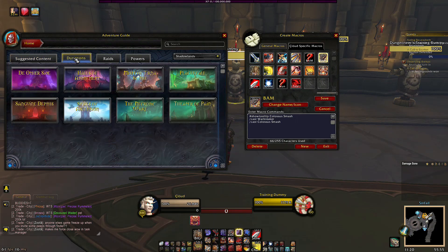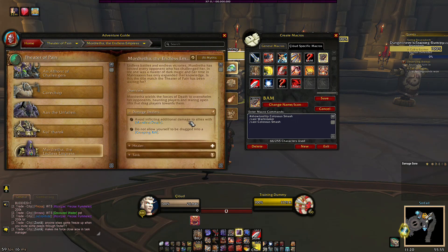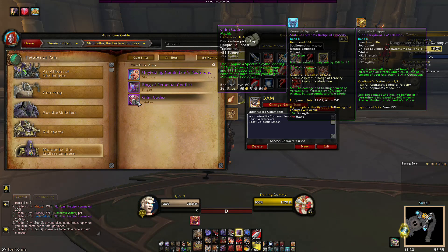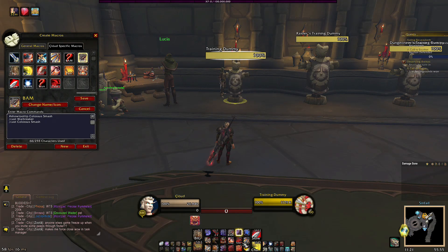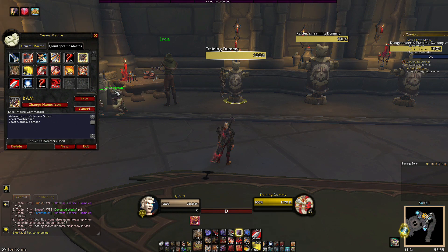If I go to dungeons, say Theater of Pain, this trinket right here — if I get the Grim Codex — what I would do is I would take this Grim Codex and macro it in with my smash. So when I charge and smash, it would pop War Breaker and that trinket at the same time. It's really good.